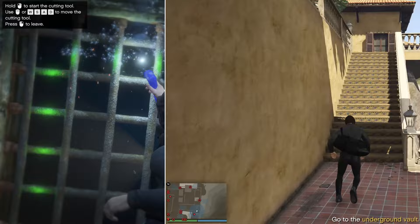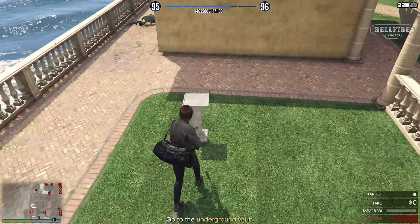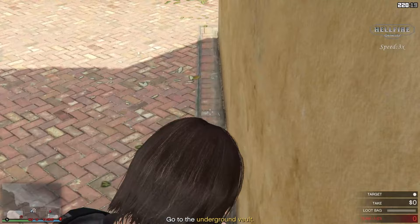When you enter the compound, go up the stairs and kill the guard. Then reach the pedestal and shoot at it once — be careful not to break it. Then position it near the wall as shown by pushing it slowly and put it in an upright position.